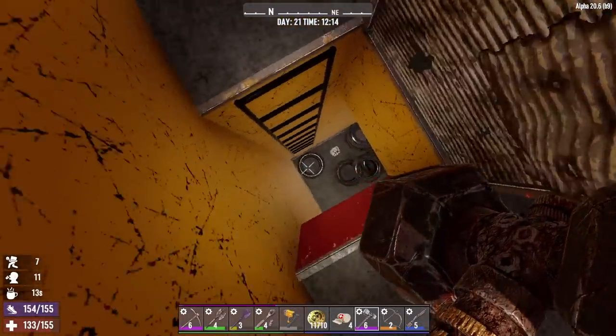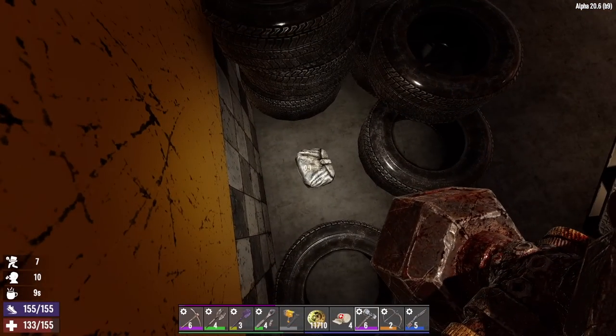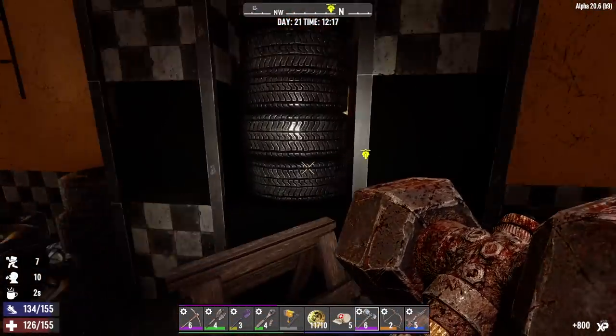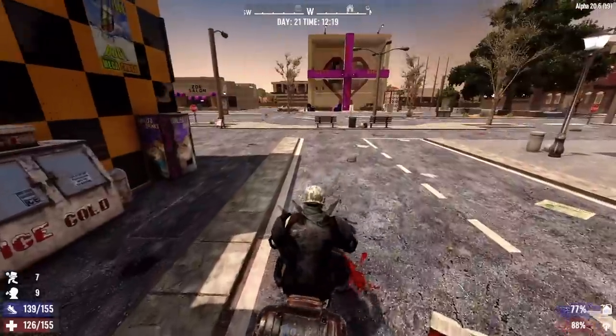Not bad — some loot, a couple of repair kits, which is actually what I came in here for, so it's all good. Fourteen bucks — get out of here lady. Was that your purse? Well, guess what, it's my fourteen bucks now. You're dead anyway so you don't need it. All right, now we're going to Joel's.